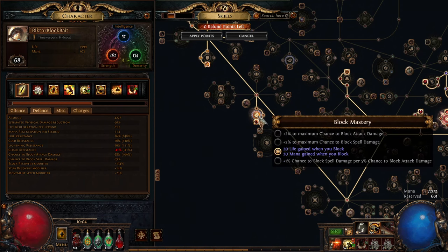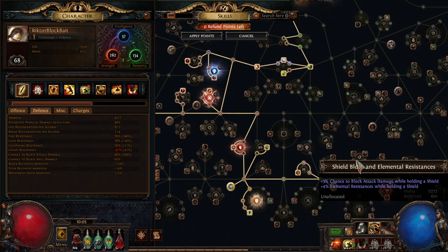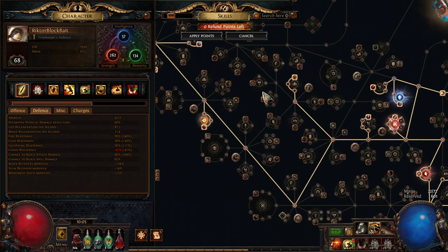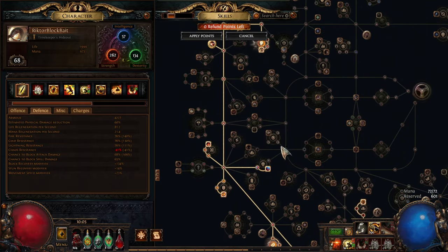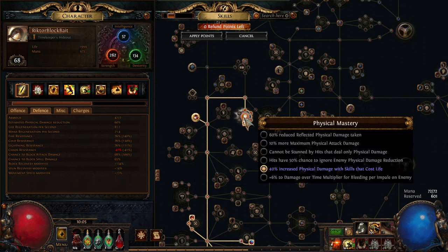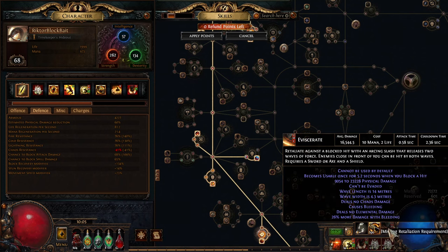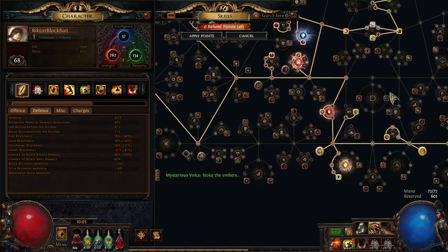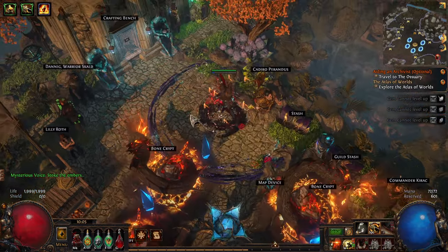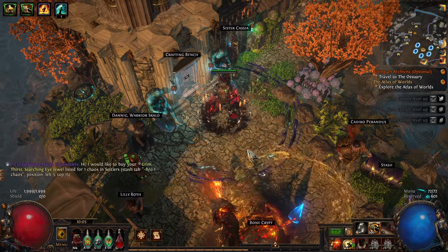You can also get 2% max attack and spell block from these nodes. Right now the Life on Block here is a nice recovery layer. Then I went here for the 'do not miss my attacks' and physical damage with skills that cost life — since both Eviscerate and everything is costing life, it's 40% increased physical damage. And here for the chance to Aggravate. The Aggravate is being dealt by Bladestorm — when you attack with Bladestorm you leave a storm, and every single hit of those is a melee hit with a chance to Aggravate.